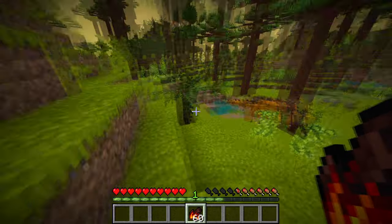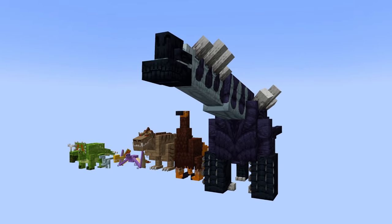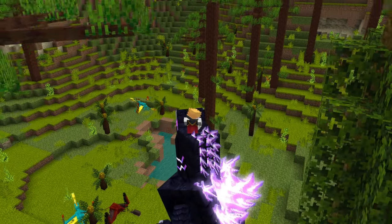If the player doesn't want this devilish skin, one can also use the Amber Curiosity for different colored skins. This also applies to the Tremozilla, unlocking a reddish and purplish skin. It also changes its beam accordingly.